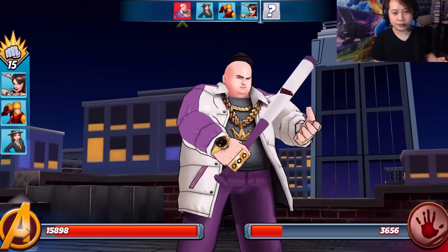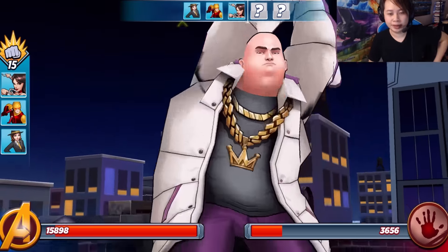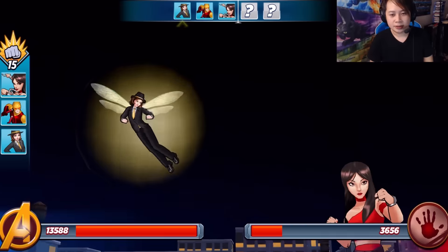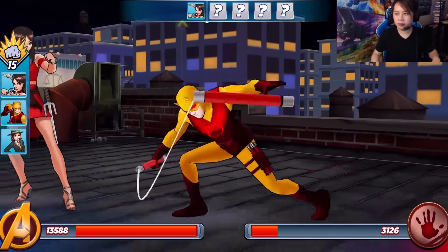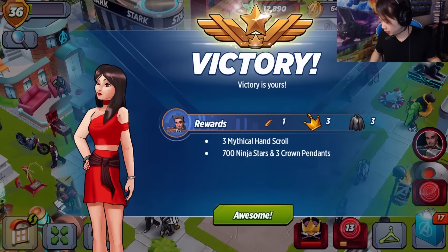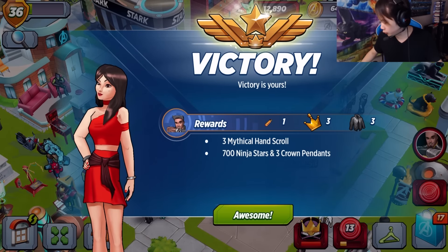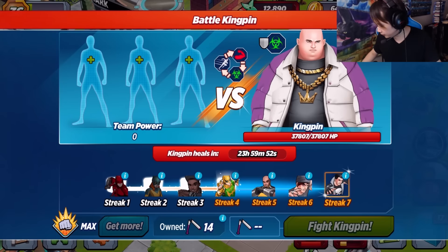I'm gonna take some hits. Wasp is gonna do a normal attack now, so keep your eyes out. She shrunk down and boom! Alright, there we go. We got the jackets for Luke Cage, so I'm happy about that.